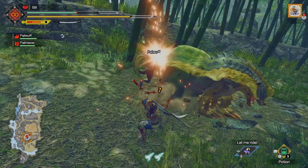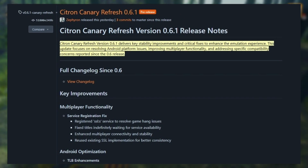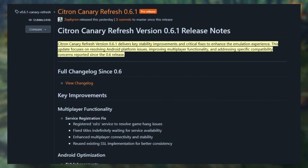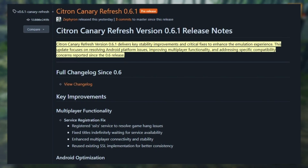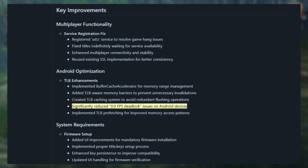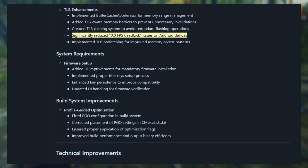Lastly, Citron gets an update — version 0.6.1. This version resolves previous issues, improves multiplayer functionality, and addresses compatibility concerns since the 0.6 release. It has a lot of improvements including multiplayer improvements, Android optimizations, reduced 0.0 FPS deadlock issues, and a lot more.